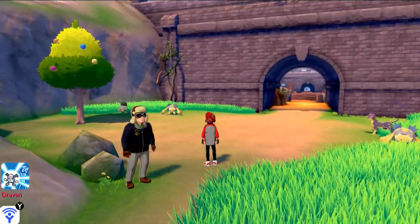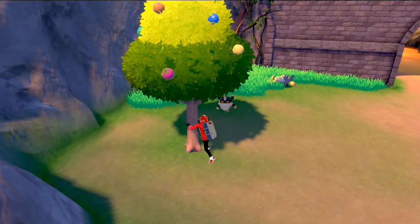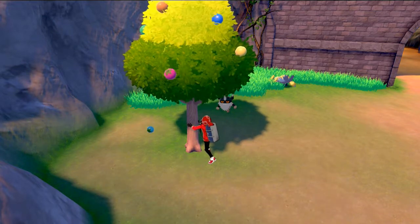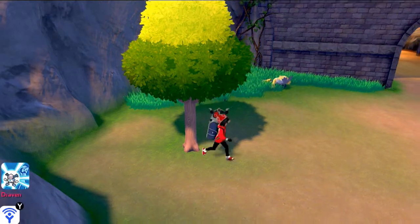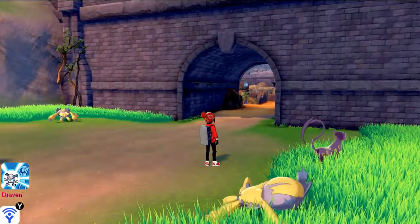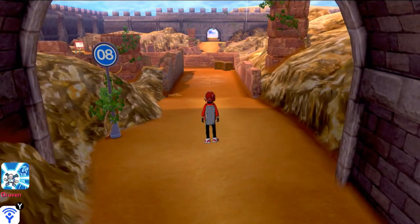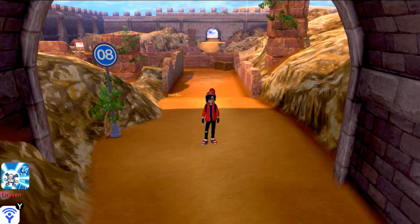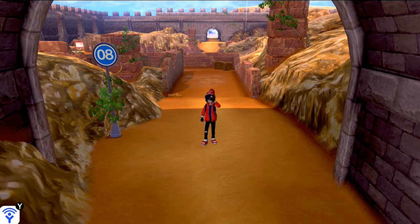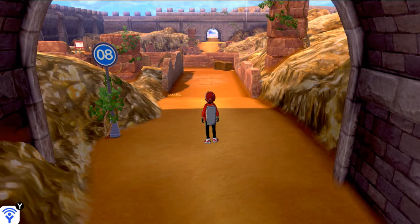We're sneaking through with our fully evolved team - don't want to attract any wild Pokemon. There's a Bewear coming - one, two, three - let's get out of here! It chases us - oh crap! We make it to Route 8. I kind of want to save this for the next episode. I hope you enjoyed this one - we'll be putting more Pokemon Sword and Shield episodes out this week since we'll already be done with the main game of Fire Red and Sapphire. More Sword and Shield coming - see you guys next time!